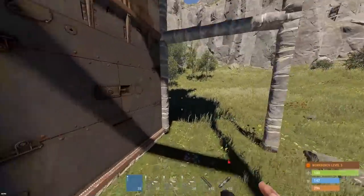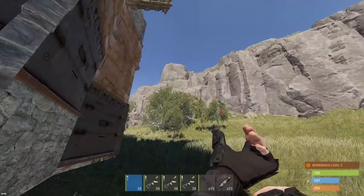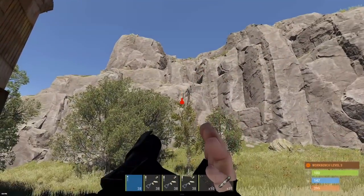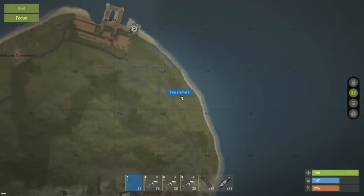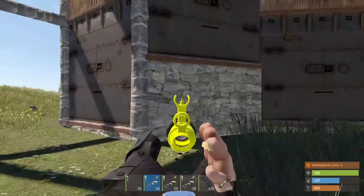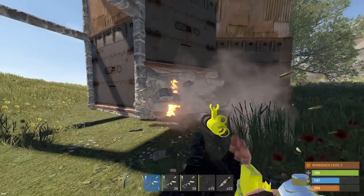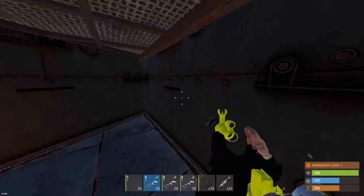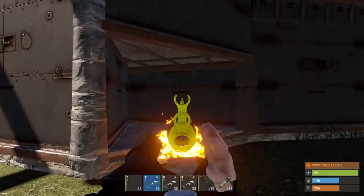I guess we might end up sending 800 xplow bullets off anyway after we hit this stone foundation, but let's give it a shot and hope we don't get countered, especially from those cliffs. And just as I say that, there's a freaking satchel raid going on. Should be far enough away that he doesn't hear my xplow bullets. At least we might be straight in to the loot with this — looks like we're going to be sending off 800 bullets onto here.